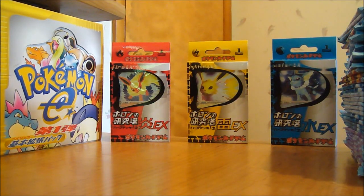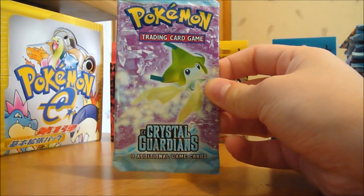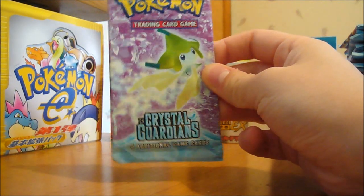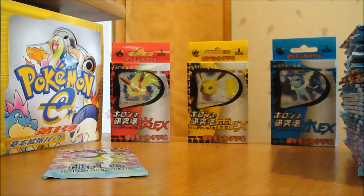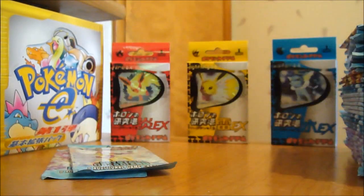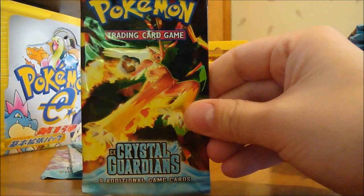Hey YouTube, today I'm bringing you a new video. This time it's going to be some pack openings, English this time rather than Japanese. It's EX Crystal Guardians — pretty old set. I got 36 packs so I'm going to be opening up all of them. Probably take around 3 videos or so to get through them all. The cards include Jirachi, Delcatty, Charizard, and Blaziken. Let's get started.